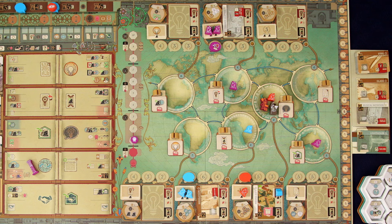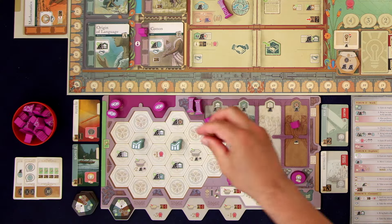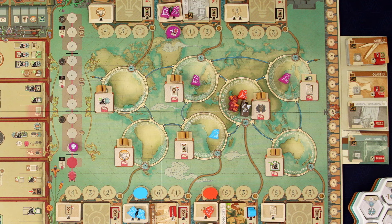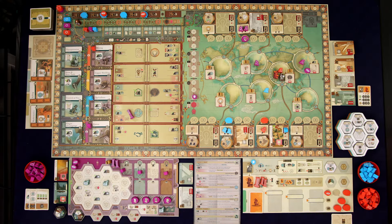The next thing we get to do is move one of our citizens on the map to an adjacent location. We now look to see if there is a sage in that location — at the beginning of the game every location has one, so we get to take that sage and place it into our civilization. At the end of the second era, that will become a scholar for us. We can then look at the knowledge tile there, and if we have a chain action, we can take whatever action is shown. We have one chain action available, and that's going to let us perform the present idea action.